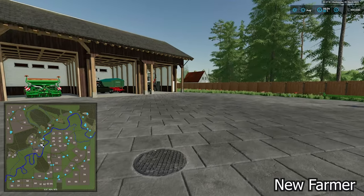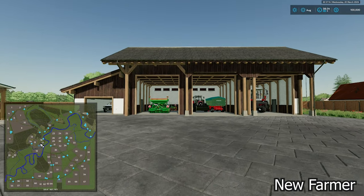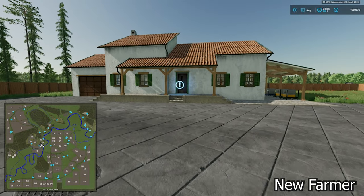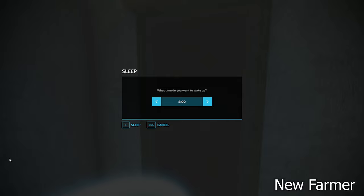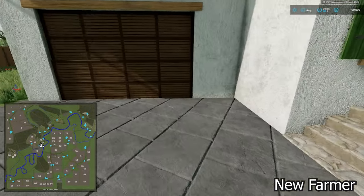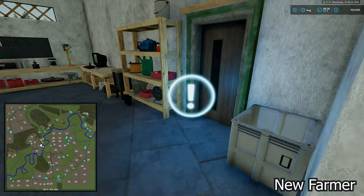As for our farm tour — don't blink, because you're going to miss it. We have a three-bay garage, we have our farmhouse, and that's it. We do have a sleep trigger at the front door, and as we'd expect with a farmhouse, we have our wardrobe trigger here in the garage.